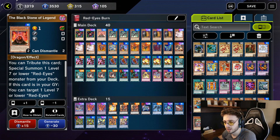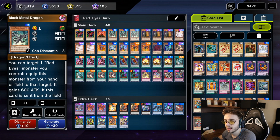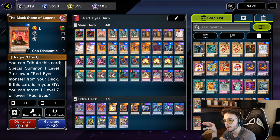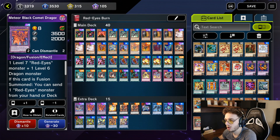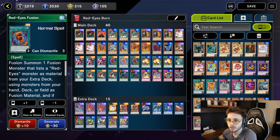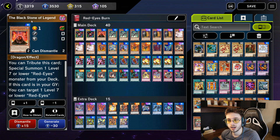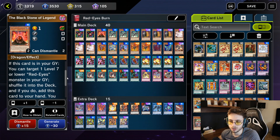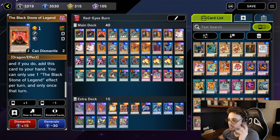I have 1 Black Stone of Legend. This level 1 monster lets me summon Pisty or Link Karibo, and it gives me the opportunity to get a Red Eyes back into the deck. For example, if I use Cards of the Red Stone and summon Meteor Black Command Dragon, all my Red Eyes are already in the graveyard and I can't use another Red Eyes fusion. So I activate Black Stone of Legend when it's sent to the graveyard — it gets 1 Red Eyes monster from the graveyard back to the deck and returns this card to my hand.